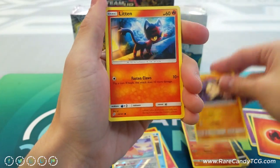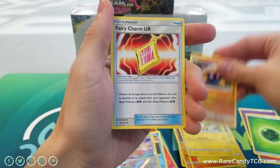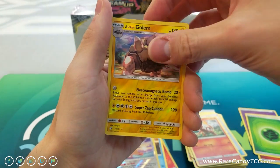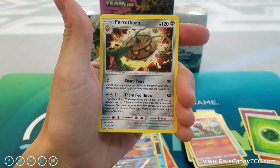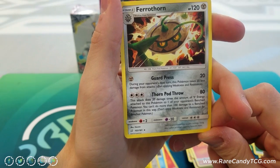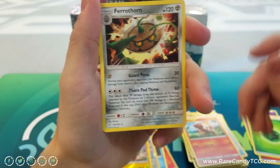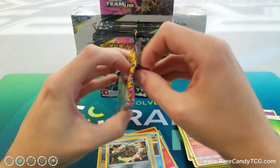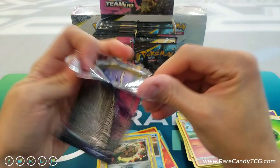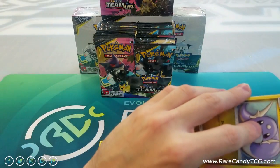Next pack: Charmander, Mankey, Litten, Emolga, Marill, Grass Energy, Beedrill, Fairy Charm, Ultra Beast. Then Charmeleon, reverse holo Golduck which is a rare, and a rare Ferrothorn. Its attack does 80 plus 20 times the amount of Metal Energy attached, and your Bench Pokemon can't do more than 100 — not too great, probably why I don't remember it. There are around 180 cards in the set excluding secret rares, so a lot of cards that didn't even get covered in our set review, and Ferrothorn kind of got pushed to the wayside.